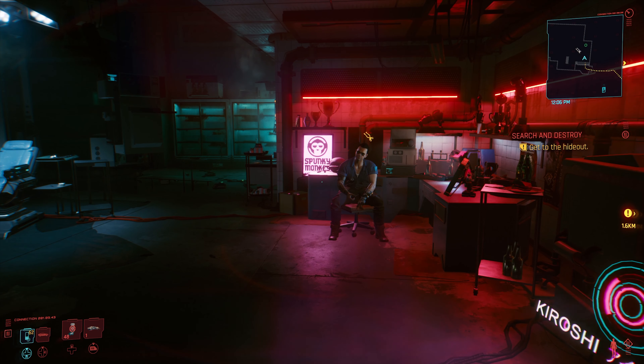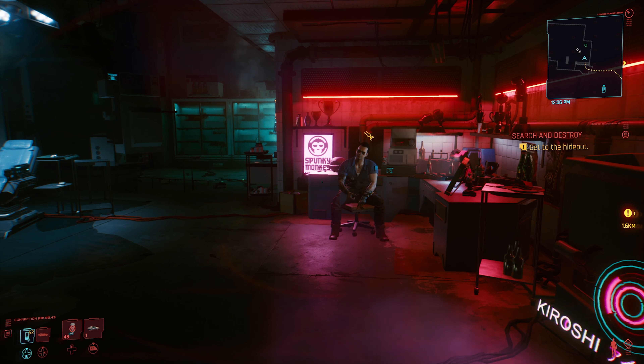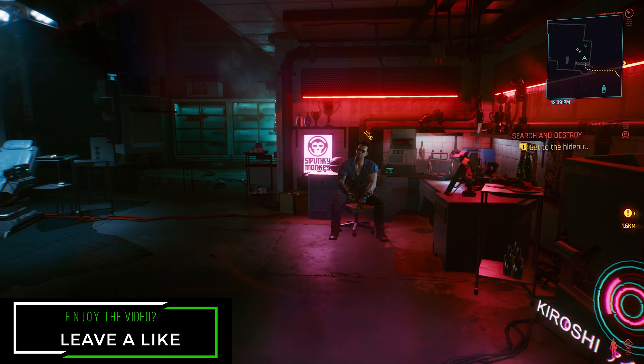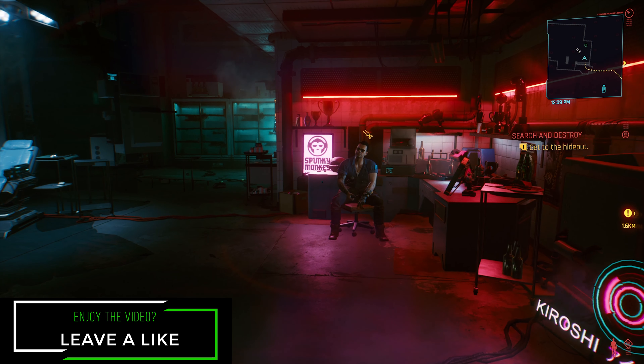Welcome back to another episode of Cyberpunk 2077. In today's episode we're going over a tutorial on how to get two legendary items: the Satori and the Kongou. You can get these during the heist mission, but this tutorial is for getting them later in the game. If you missed them, I'm going to show you exactly where to find them.